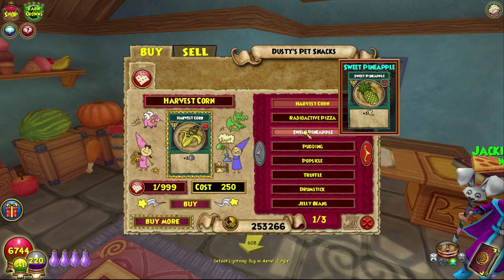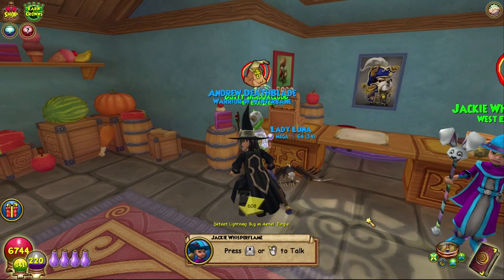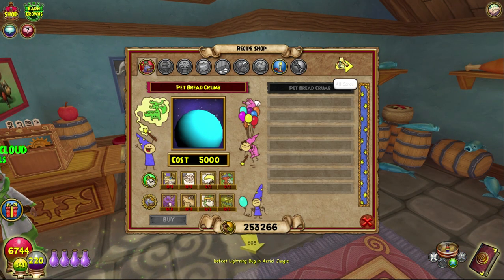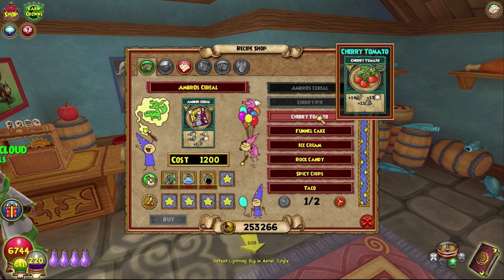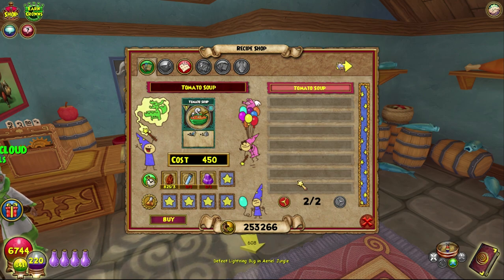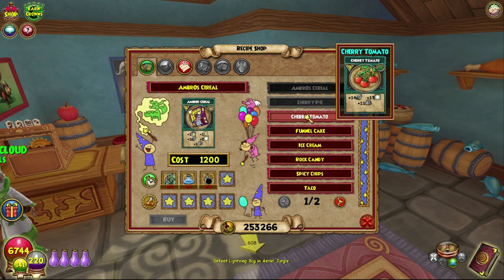We're back today. We are crafting — wrong one, of course. I went to the wrong one. That is very embarrassing. Today we're here crafting the only mega snack that I believe you can actually craft that was originally here. I think there might be some more in the other hatchery, but we're doing the cherry tomato.